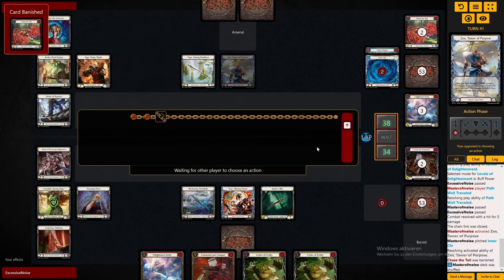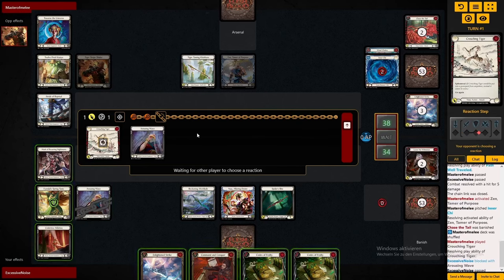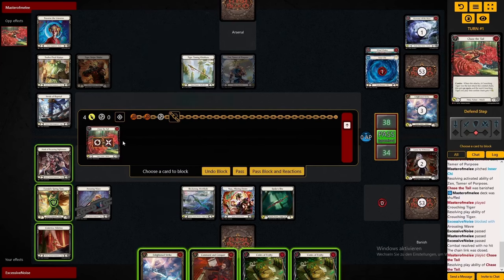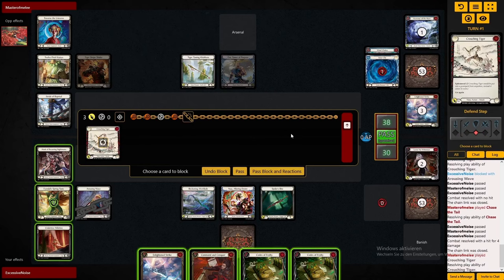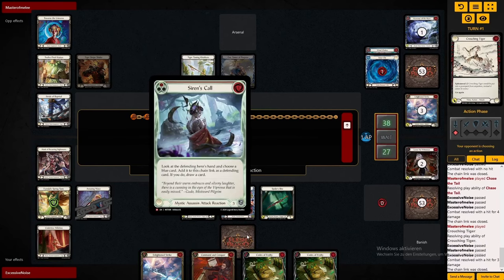There are cards like Siren's Call — that's an attack react that doesn't buff your attack, but lets you look at the enemy's hand and pick a blue out of it to add to the chain link. Do that against a KO that's stranded with three red cards and maybe two of them don't even block, and you've just made him skip a whole turn while leaking damage.